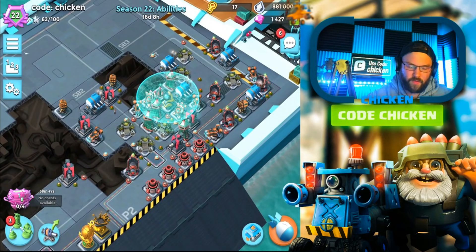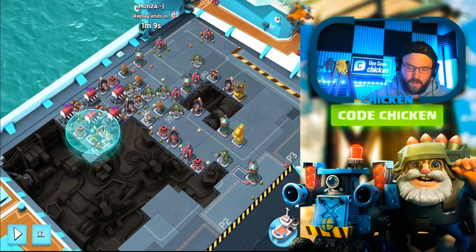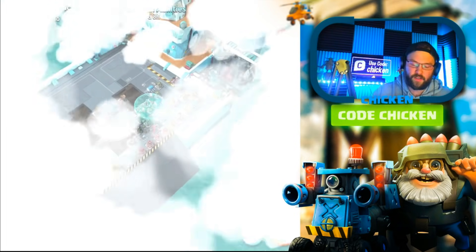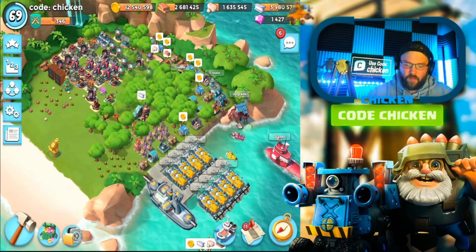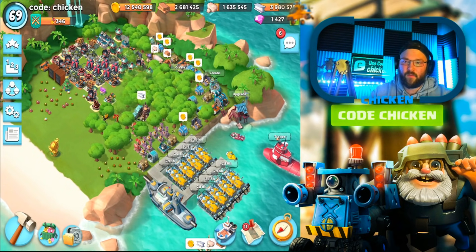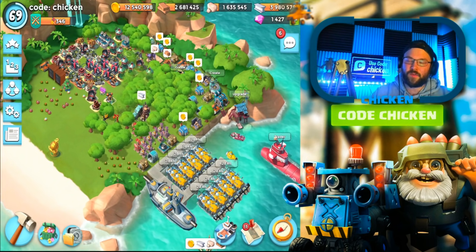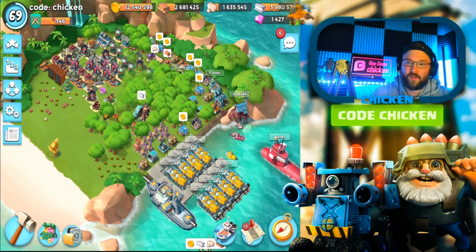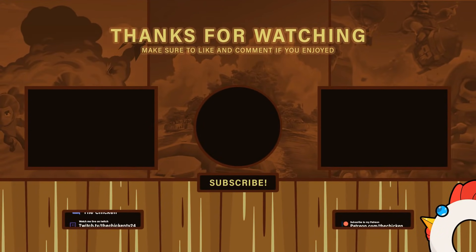I'll zoom in a bit so you guys can get a nice screenshot. Here's another base — that's a solid, pretty standard layout for what we've been seeing. So there it is guys. I'm still happy overall today — we were able to make some pretty good progress. Now we just got to wait. I'm going to upgrade the rockets next — I think that's going to be helpful. Then it's onwards and upwards to bombardiers. Let me know what you guys think down below. Thank you so much for watching — that's going to wrap up the video today. Make sure to leave a like if you found it interesting, entertaining, or informative. We'll see you in the next one.